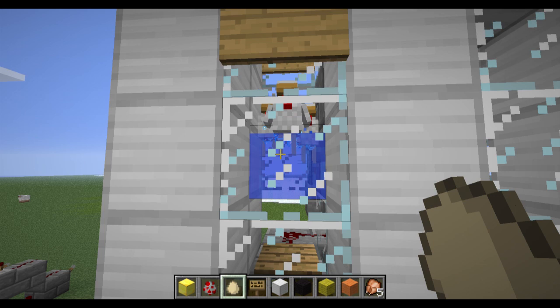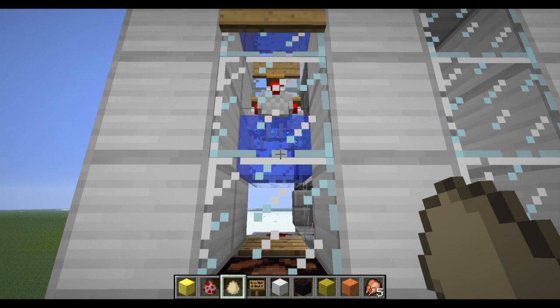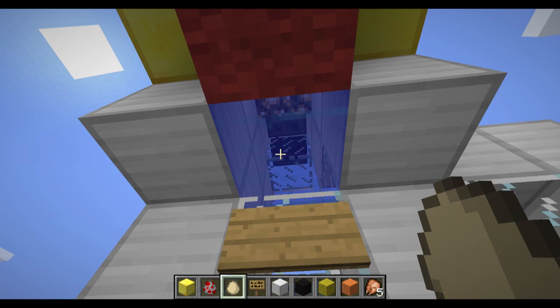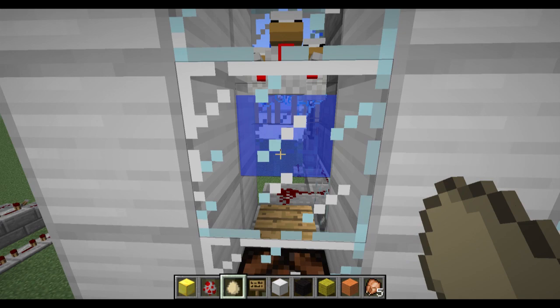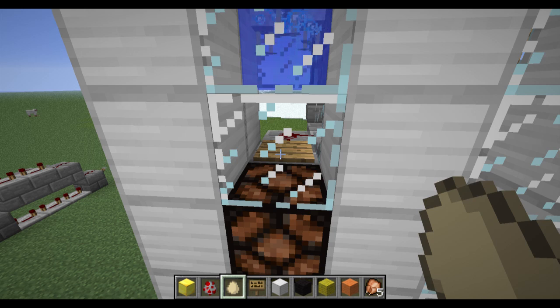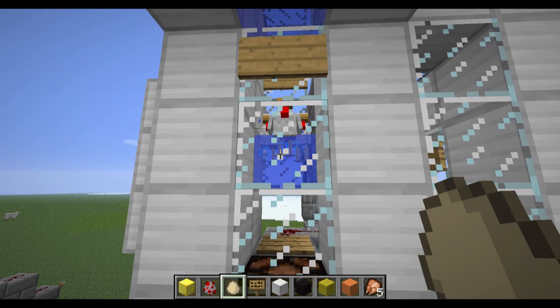A watched chicken never grows. After a long long time the baby chicks grow up into full-grown chickens - there they are. They all went adult at the same time because we tossed all the eggs into the chamber at the same time, so they hatched and grew up together. They're still in the nursery phase right now - we're waiting for just one of them to lay an egg. It'll land on this wooden pressure plate and trigger some pistons which will move them over into the grown chicken chamber.